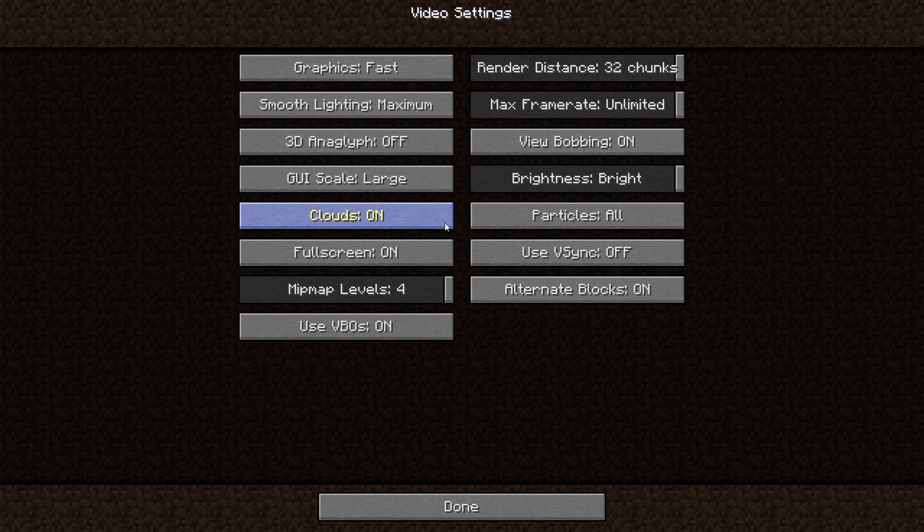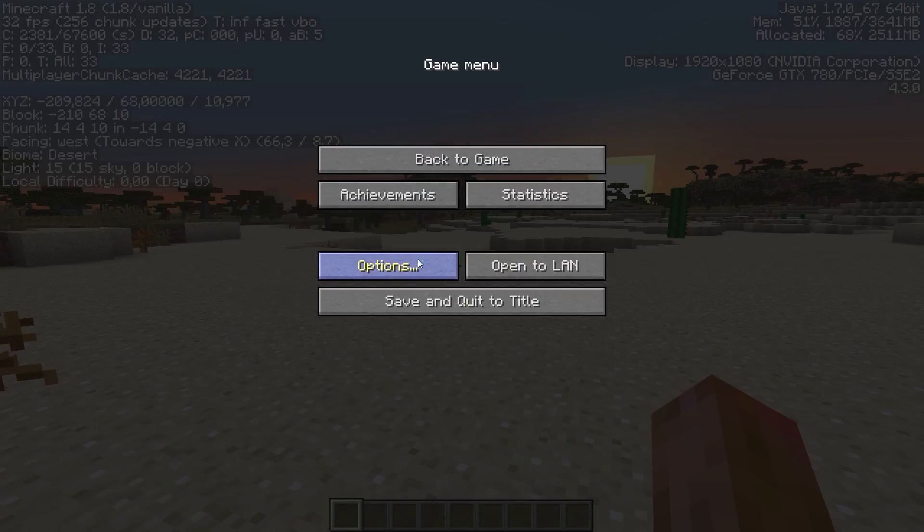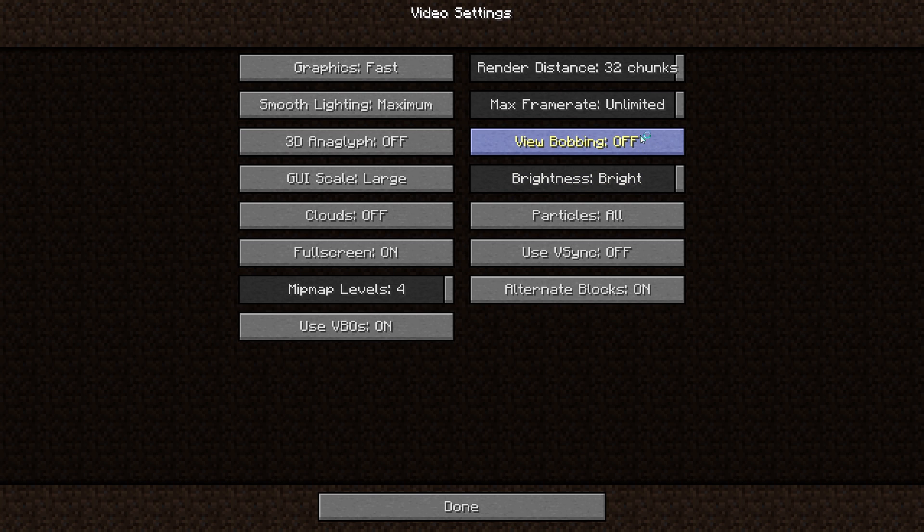Turning off clouds should give you a bit of a performance boost. Bobbing may increase your performance. Set max frame rate to unlimited, render distance to 4. Keep particles to minimal — those come from sprinting, jumping, and landing. Brightness doesn't really affect performance. Turning off fullscreen may increase frame rates, and turn smooth lighting off as well.